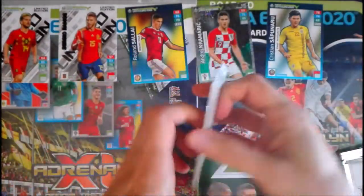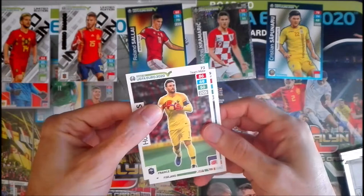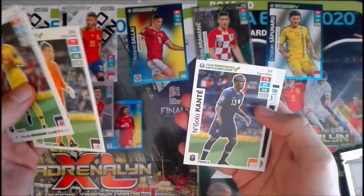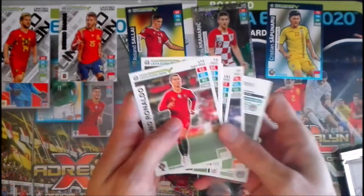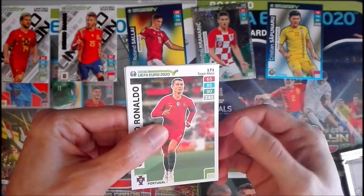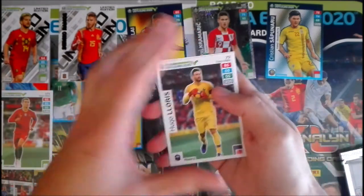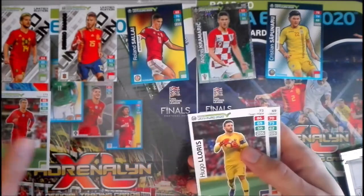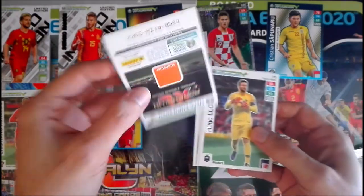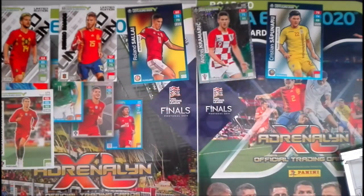I'm really enjoying these cards. In packet four we have Lloris from France, Lam from Finland, McGregor from Scotland, and Ngolo Kanté from France. The special card is here — Cristiano Ronaldo! Very nice, very cool. His stats are 65, 85, and 90 — 240 total. A really nice card from one of the best players in the world ever. We also have Johansen Fans Favorite — Stefan Johansen from Norway.